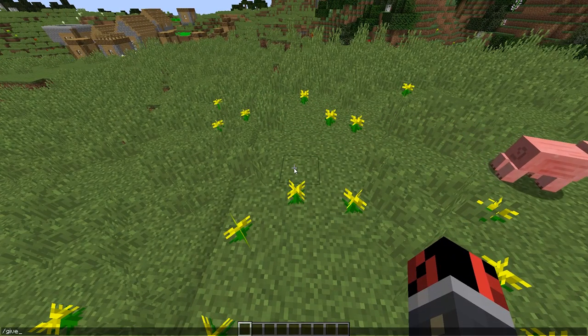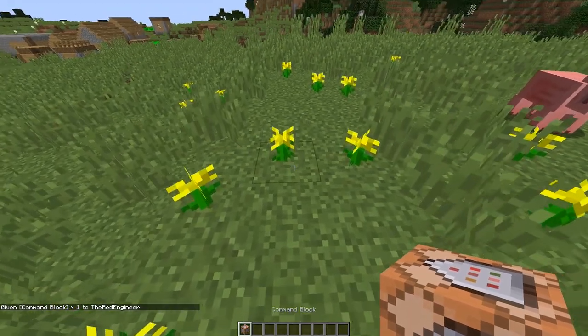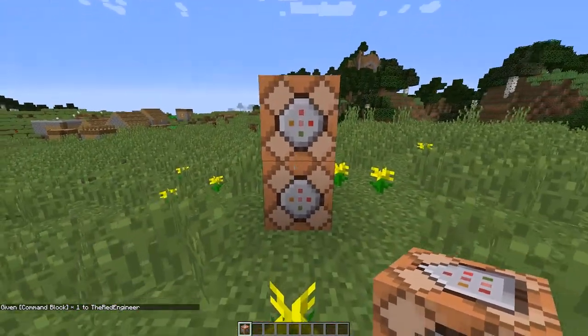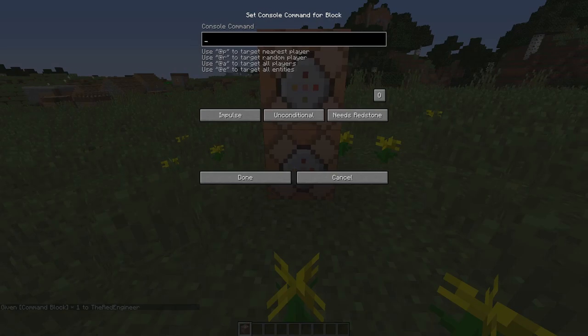Give yourself a command block, as you do with all of my one command creations. Type in chat: slash give at p, command underscore block, and hit enter and you will get a command block. You place down two command blocks, one on top of the other, like this. And on the bottom one, you copy the first command that you find in the video description.